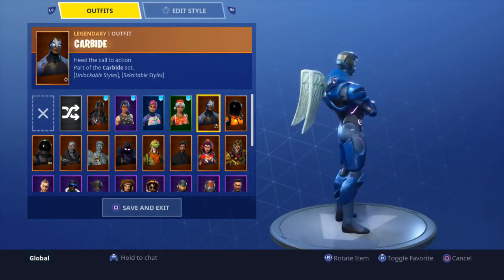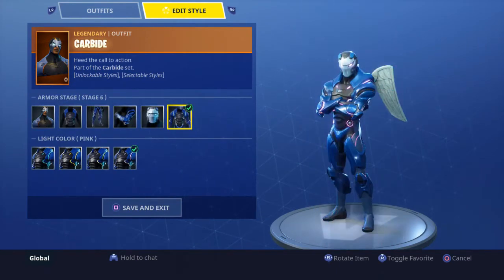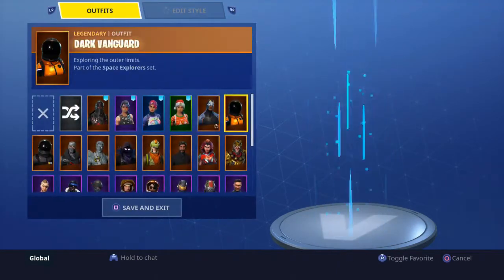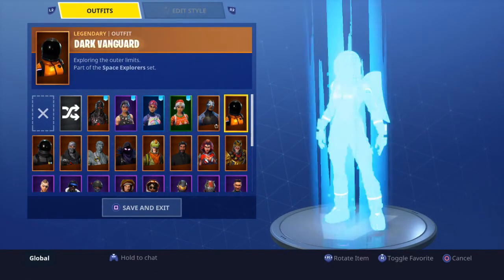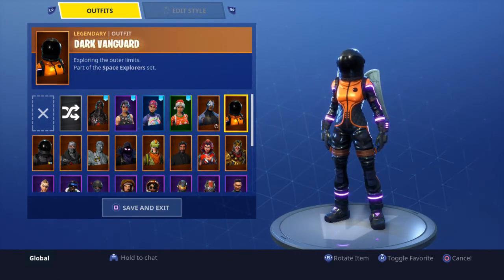Carbide — a lot of people have this. I have it maxed out, pretty sure. I don't really use him a lot, but everyone has it. This is a season four battle pass skin; I think you unlock it right away. The Dark Vanguard came out in season three.